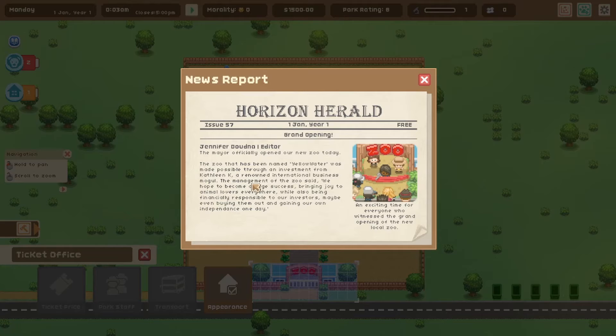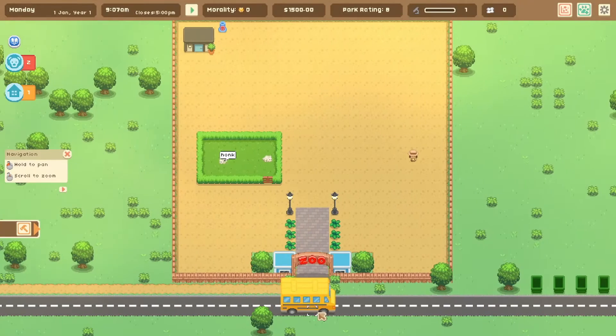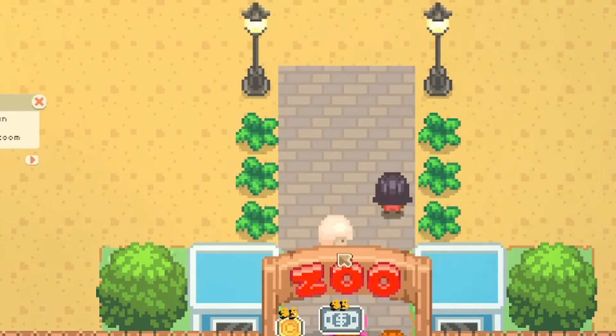Grand opening! We made it to the local newspaper. The zoo named Yellow Water — honestly I don't know if I'd ever visit a zoo named Yellow Water — was made possible through an investment from Kathleen K, a renowned international business mogul. The management said they hope to become a big success bringing joy to animal lovers everywhere while being financially responsible, maybe even buying out their investors and gaining independence one day. Here we go — our first visitors!